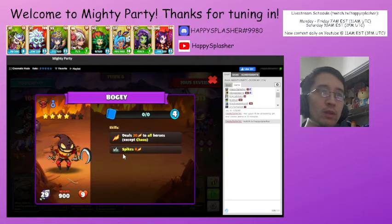The bogey did come out. When the bogey comes out, it deals damage to all units except chaos units, so we're going to want to summon chaos units in order to avoid the damage.